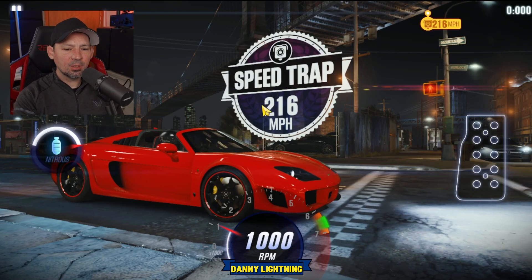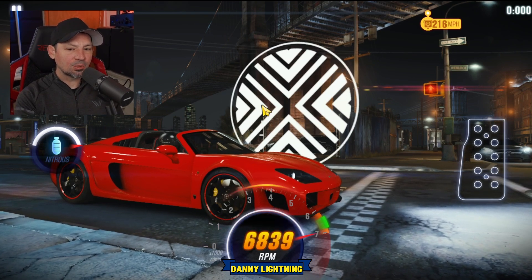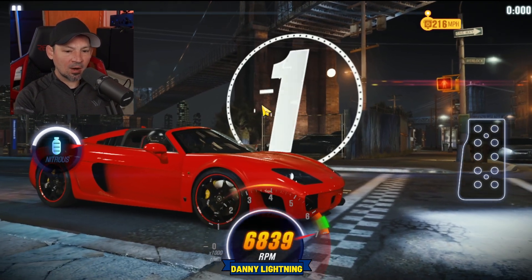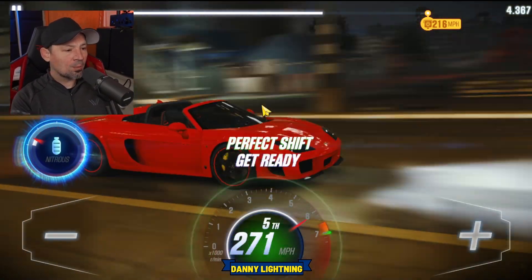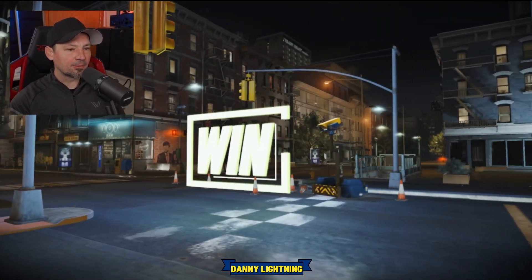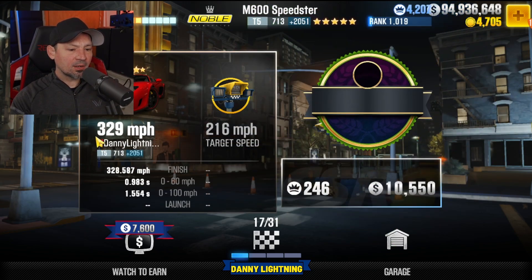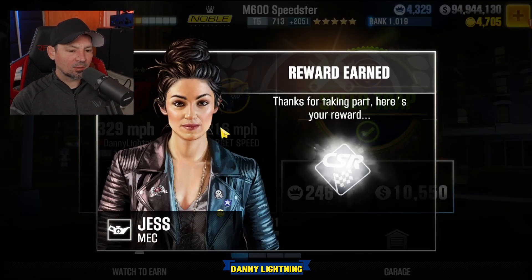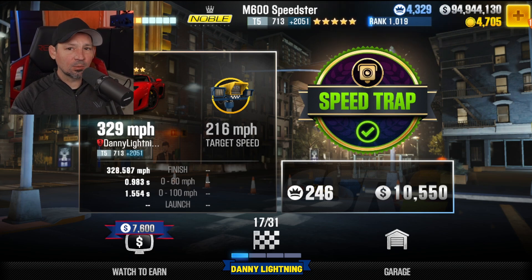We have a speed trap of 216 mph. Your car is going to have to beat 216 mph to get through. I think this is race number 17. My car is almost maxed out — I think we have all the stage 6 parts but we're missing a couple of fusions. I was actually amazed that I had all the stage 6. My car did 329 mph. 216 is about what you're going to have to do to pass race number 16 or 17 there.